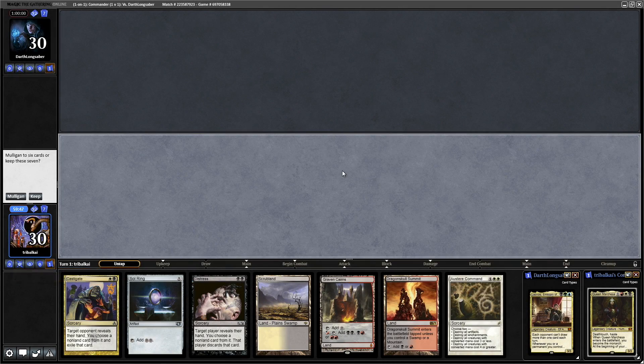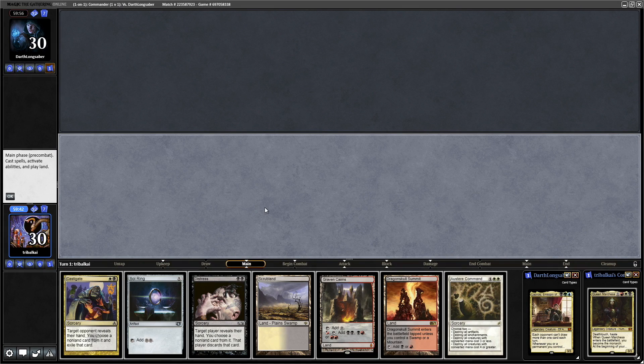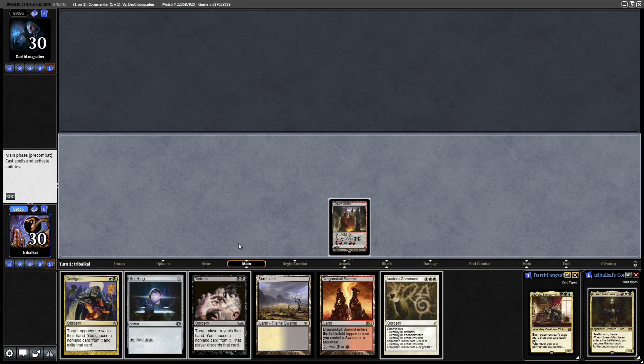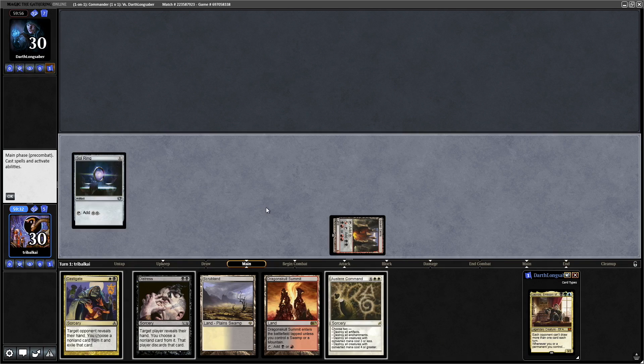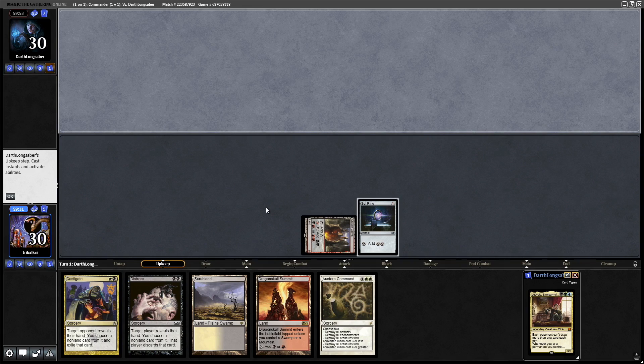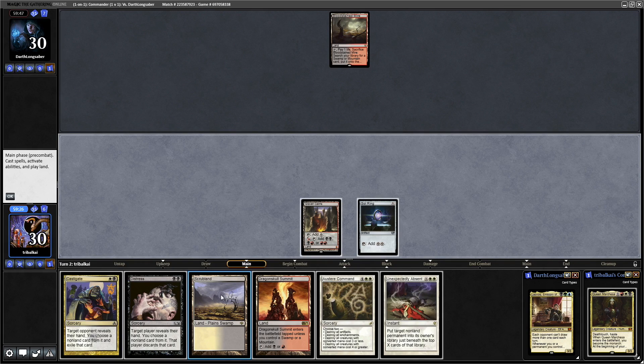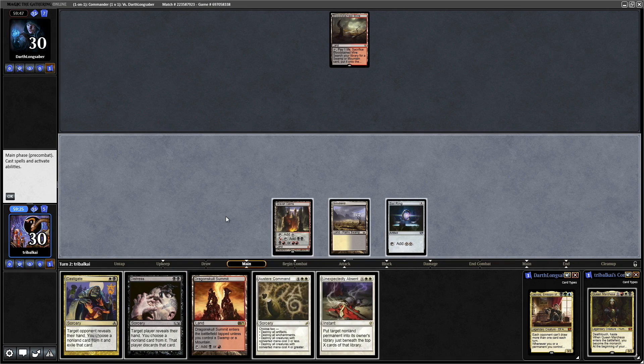Queen Marchesa versus Leovold, Emissary of Trest — with all of our mana and a Sol Ring, let's definitely keep that. We are on the play. Hopefully our opponent doesn't have a Mental Misstep. Getting down the Graven Cairns, going for the Sol Ring — that comes straight down, so no zero-mana counters from our opponent.